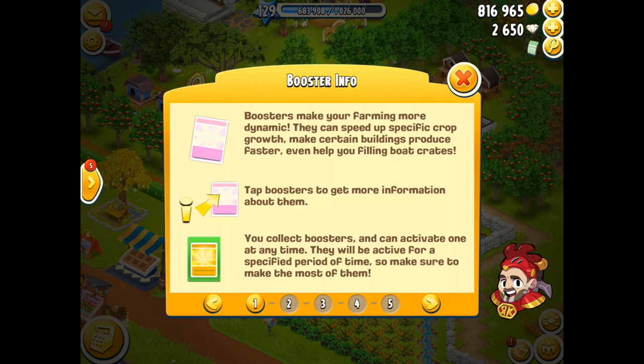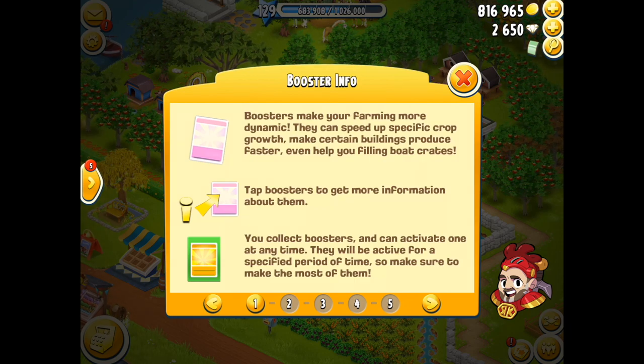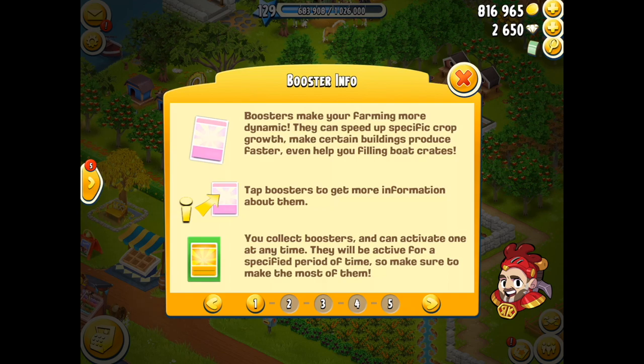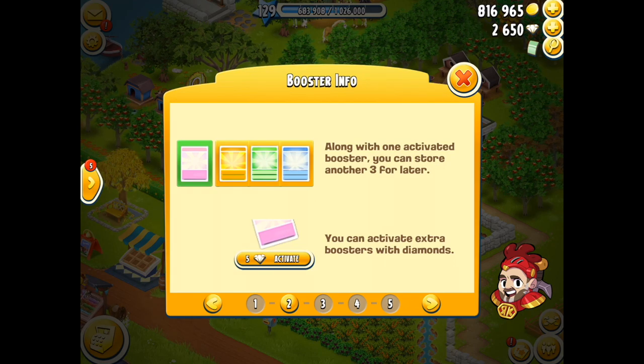What are boosters? Boosters are a card that you can get within the game, and these boosters allow you to do a lot of additional tasks to make it easier for you, so they are really, really beneficial. It could be a time speed up, it could be more of one item, or it could actually be activating helpers that will do a specific quantity of tasks for you while you are out of the game.